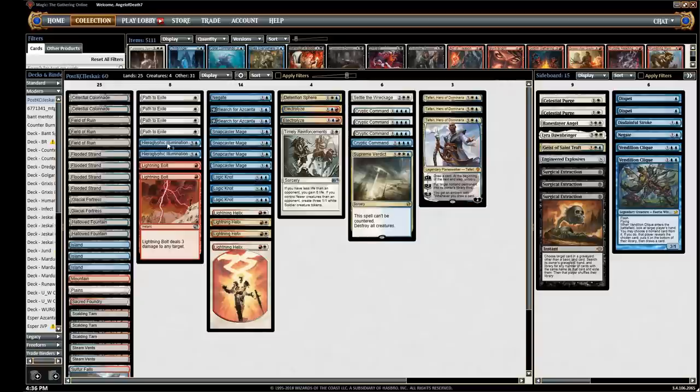So instead of playing three Lightning Bolt and three Helix, I'm just playing four Helix with two Lightning Bolt. I have a main deck Timely, still want to be prepared for a lot of other decks like Drakes and stuff, so I have a main deck Detention Sphere to help deal with some of those four-toughness creatures, and it's also good against Dredge — just good against most matchups.